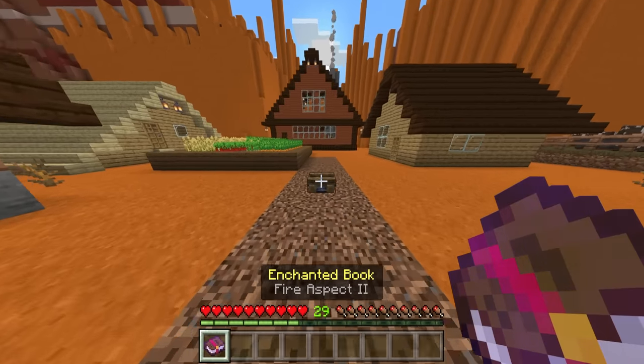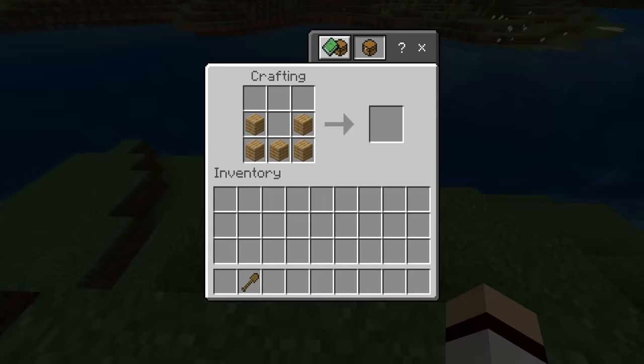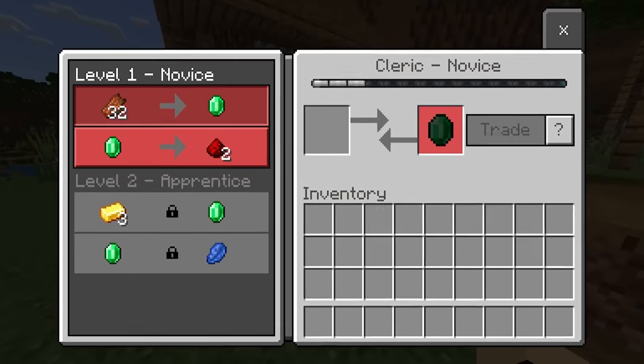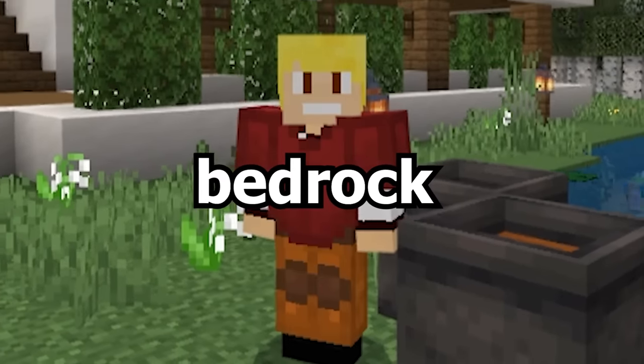Minecraft Bedrock Edition is full of weird unique features. It has its own mobs, unique structures, different crafting recipes, and so much more that isn't found in Java Edition. So today I bring you 50 things that are only in Minecraft Bedrock Edition.